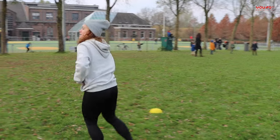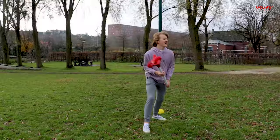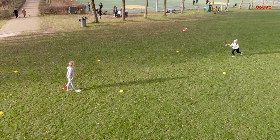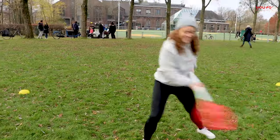You can score a point by grounding the ring in the opponent's square. After each throw, the opponent player has the possibility to score a point. If the ring is caught or the ring lands outside of the square, no points are awarded.